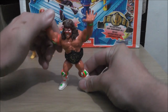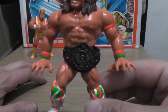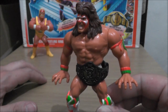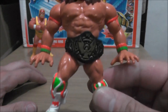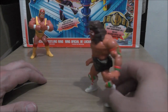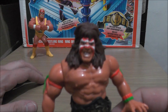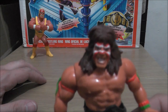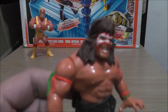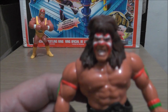We got the Ultimate Warrior with Ultimate Slam, a Gorilla Press. He is wearing the belt — this belt doesn't come with him, you can only get this belt with the wrestling ring. I did buy a few of these belts loose off eBay just to put them on some figures. A common problem with this figure is he usually has a brown nose — the paint comes off his nose really easily. It took me a while to find one that doesn't have paint missing off his nose.